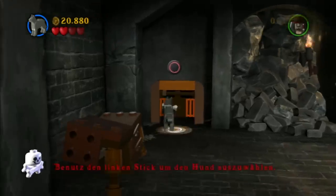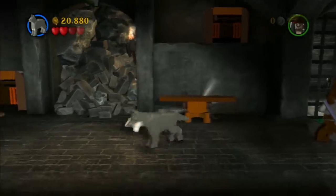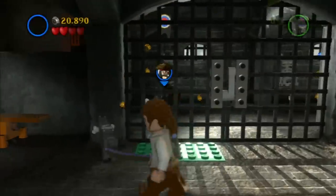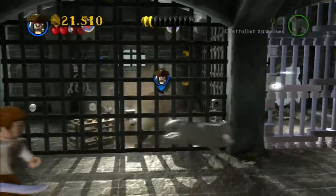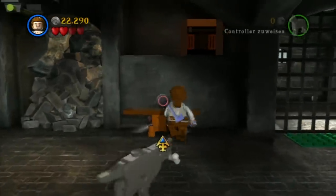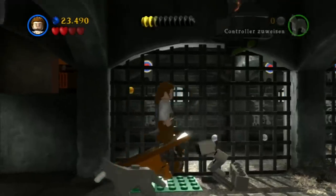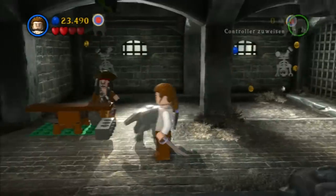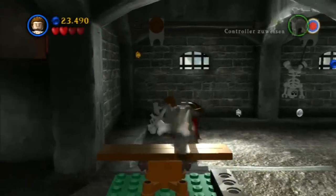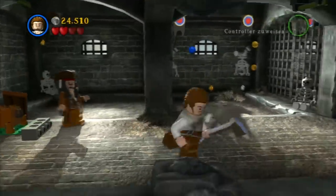Jetzt können wir den Hund spielen – der ist allen Ernstes ein Teammitglied, das ist ja wie bei Call of Duty Ghosts. Der muss da runterstoßen – irgendwelche Bretter. Wir können sogar schon den Jack spielen, aber das hätte wenig Sinn, weil wir sind schließlich hier eingesperrt und von innen kann er sich wohl kaum befreien. Dann lasst uns mal zusammen rausfinden, wie wir ihn da rauskriegen. Wir können hier die Targets abschmeißen und damit die Skelette befreien, wobei es denen jetzt auch nicht mehr viel nutzt – sie sind ja bereits tot. Das hat auch wieder mit einem Sidequest zu tun. Jetzt können wir endlich den Jack spielen.